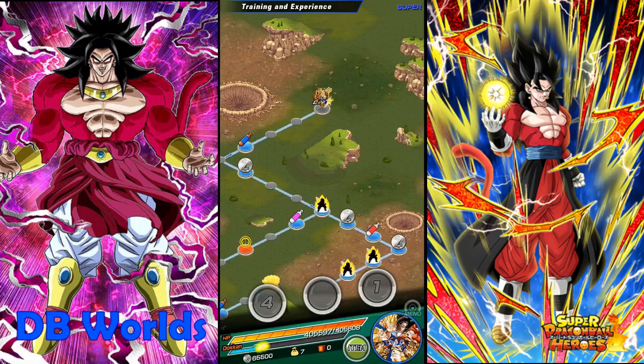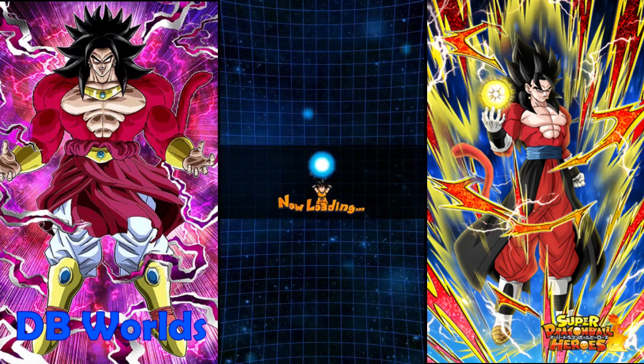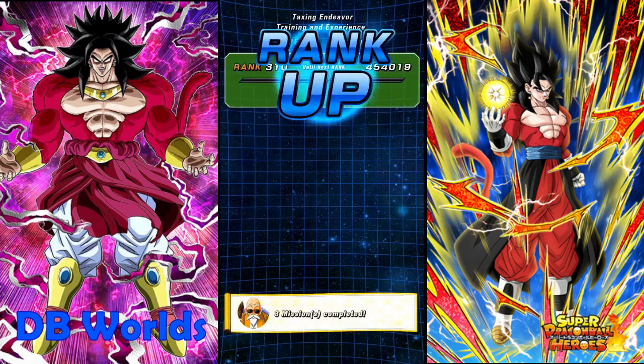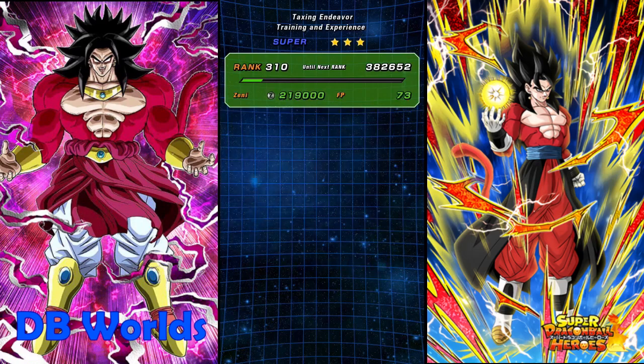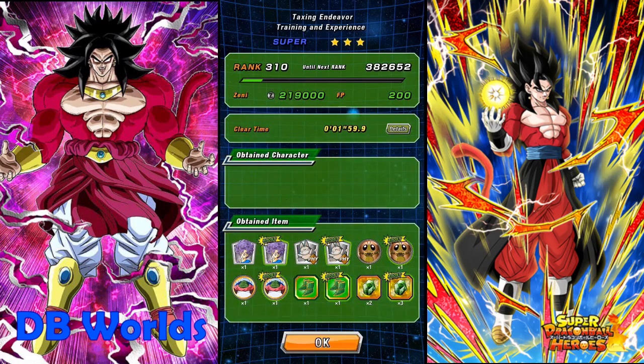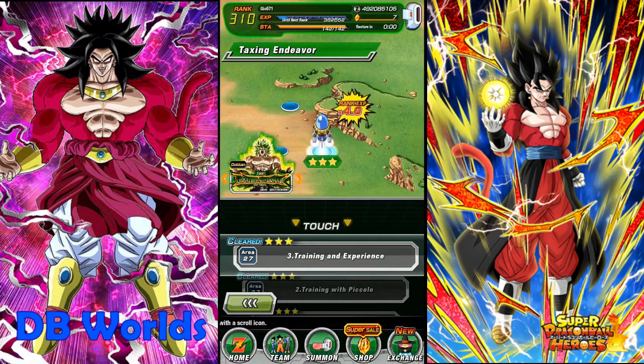Let's take a look at the rewards. Keep in mind I'm a pretty high level on this global account — over level 300. And look, it immediately leveled me up: maximum team cost increased and maximum stamina increase, just like that. So if you're trying to level up and get some stones quick, definitely do this mission — it's going to help you out greatly, you're going to level up so fast.